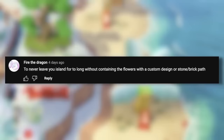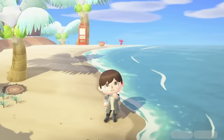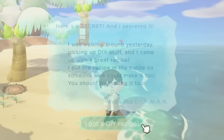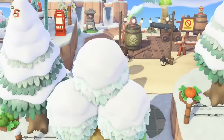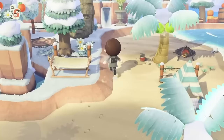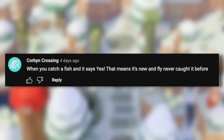Never leave your island too long without containing the flowers with a custom design or stone/brick path. Flowers can easily take over your island, especially if you have the Beautiful Town Ordinance and there's lots of rain. There's no automatic way to get rid of them — you'll have to dig them up one by one — so definitely contain those flowers before they spread everywhere.